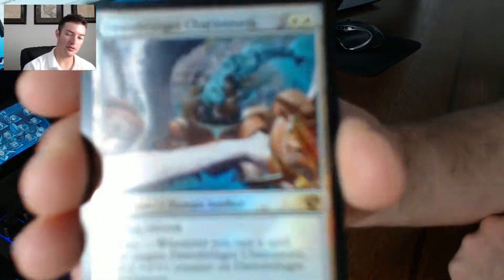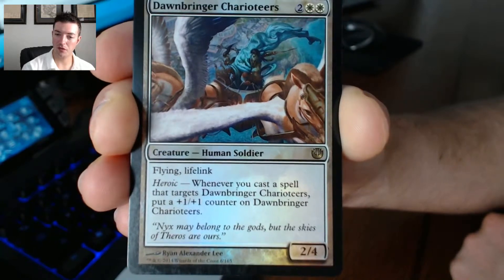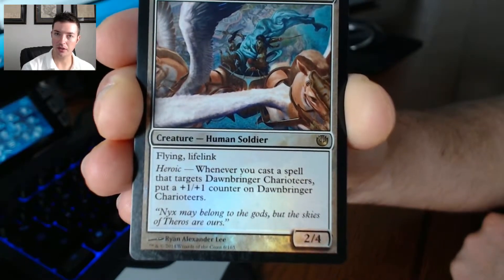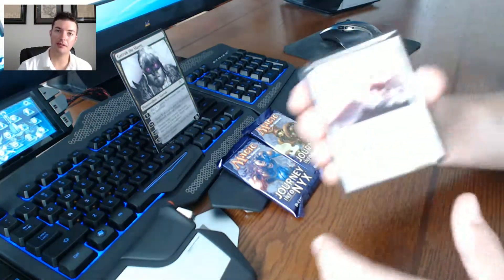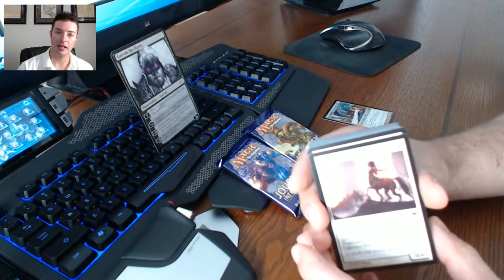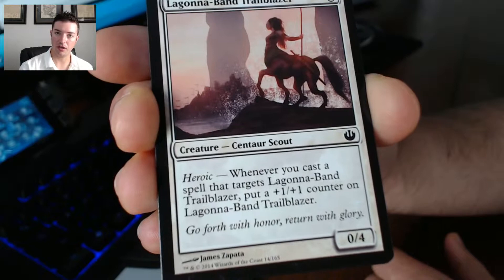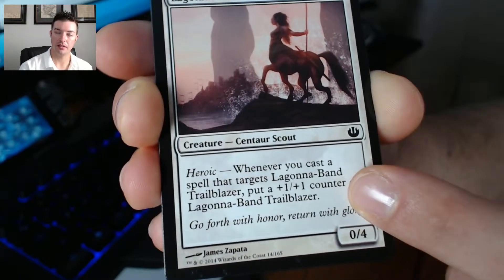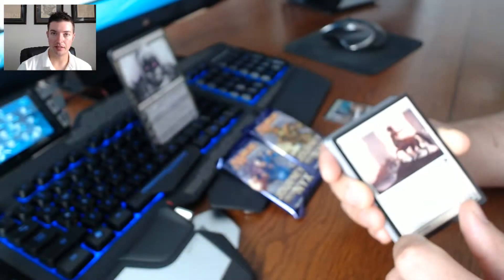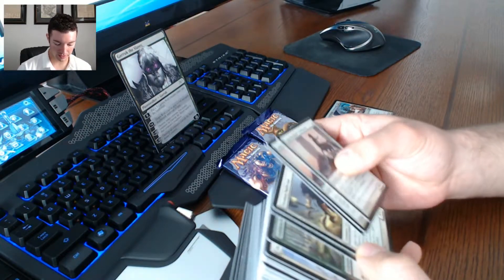Right on the front we've got our foil rare: Dawn Bringer Charioteers — a 4/4 with flying and lifelink, and it has the heroic mechanic, which is going to be the theme of this deck. Like most green-white decks it's going to be a lot of token spam, but with this deck they've added another layer of strategy where most if not all creatures are going to have the heroic mechanic. So whenever they're the target of a spell or ability, you're going to get a +1/+1 counter in most cases, and it's also going to have a lot of instants.